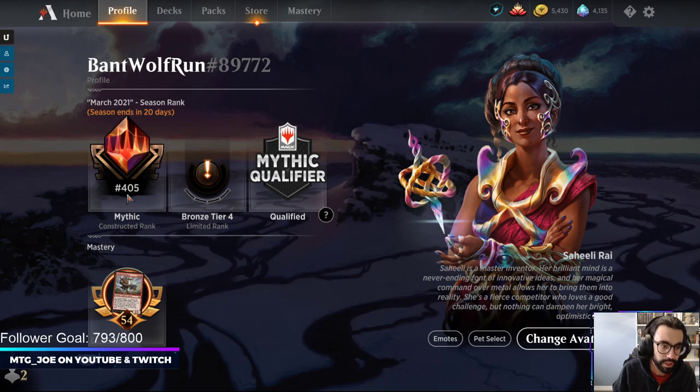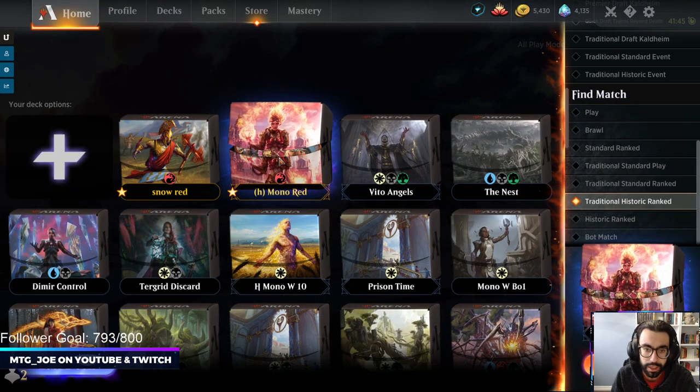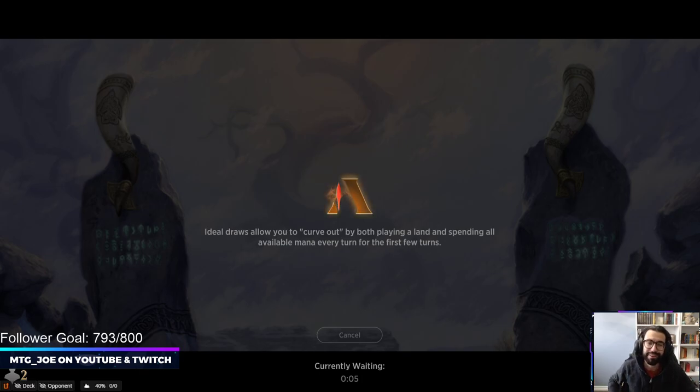We dropped a couple spots - we are at top 400 Mythic to start, so we'll take it to the ladder and see how it goes. Vito Angels - Vito is the card that no matter whenever I post a life gain deck or a clerics deck, there's always a question about Vito. So let's see how Vito plays out.